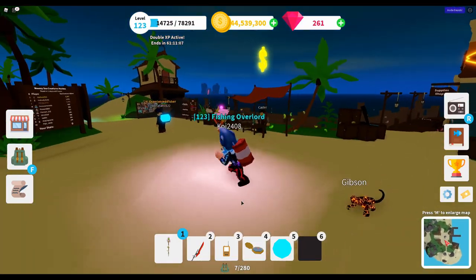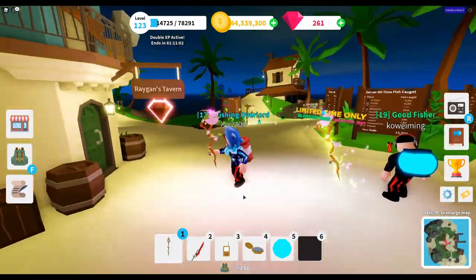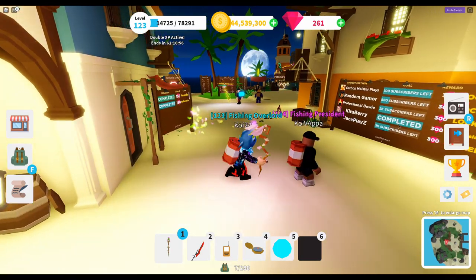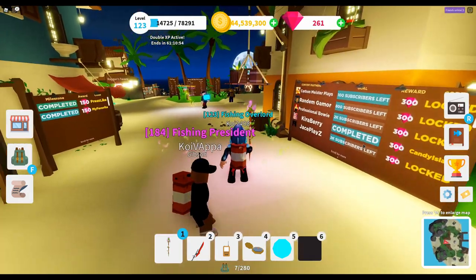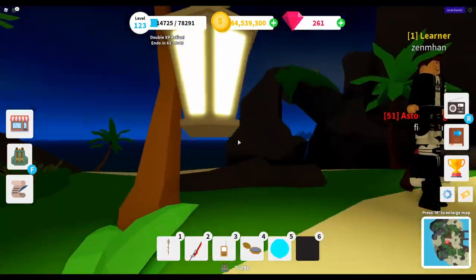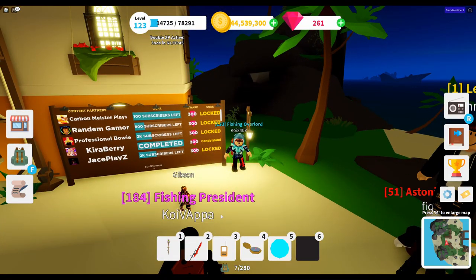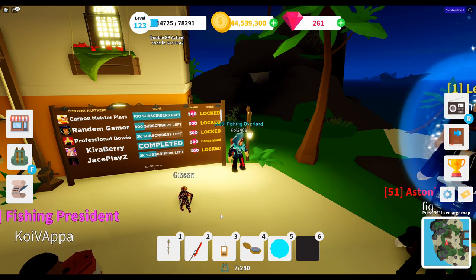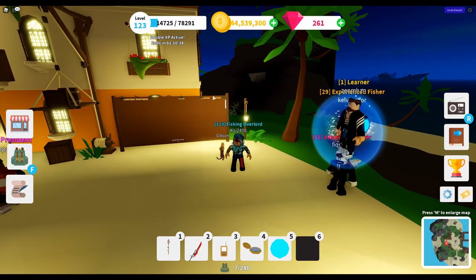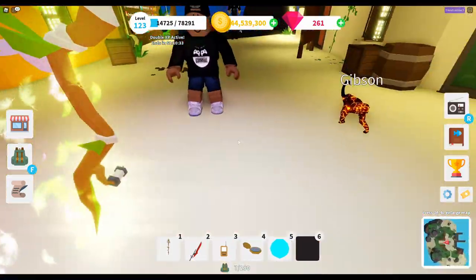The other way of getting the rod is to head over to the content partners board. There are about five content partners on that board. Check out their YouTube channels - they're going to be doing potentially some live streams or videos where you can actually win the Blossom Rod through their channel. That way you won't have to spend any coins or sit there for two hours opening that chest over a thousand times.